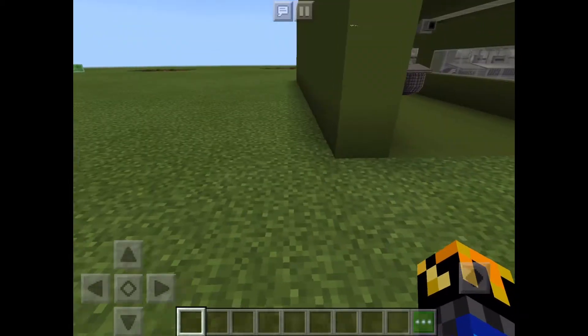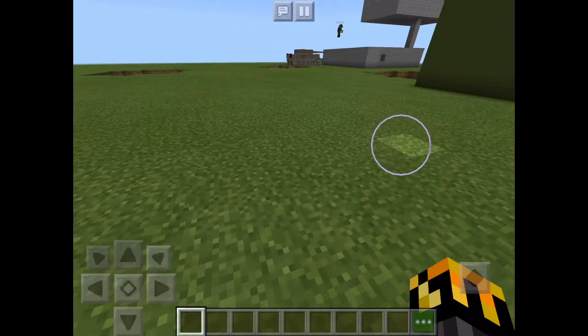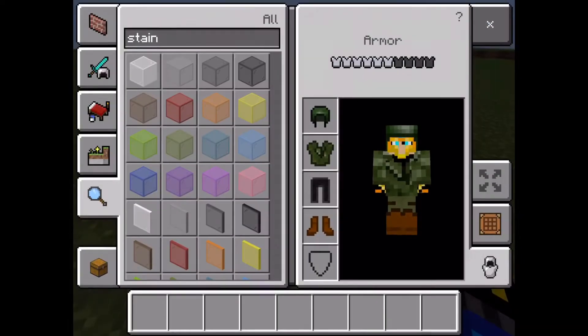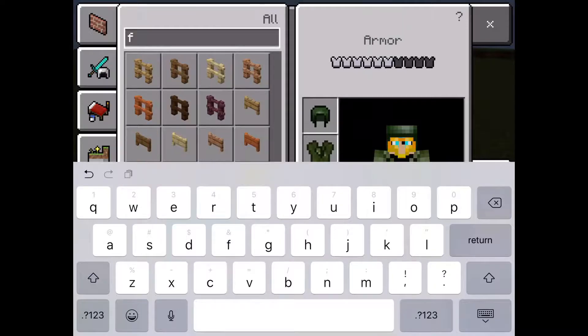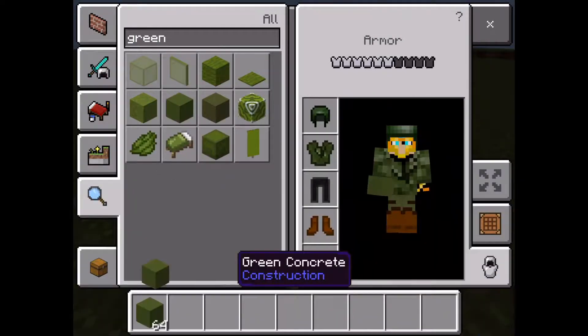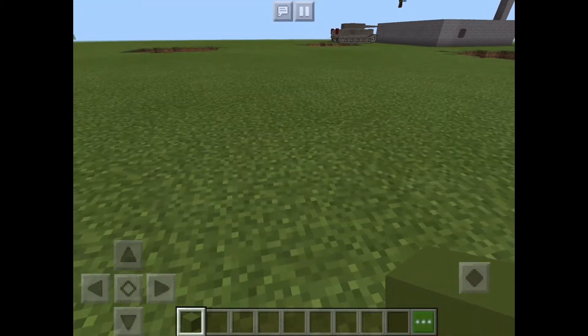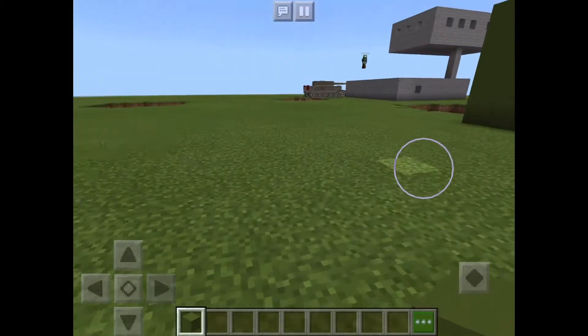Now that the tank area is in, I'm going to get the military base part. It's going to be pretty big too, but I'll get that floor in last. I'll get that green concrete back. Let's see what the noob's doing — pretty good, I guess.